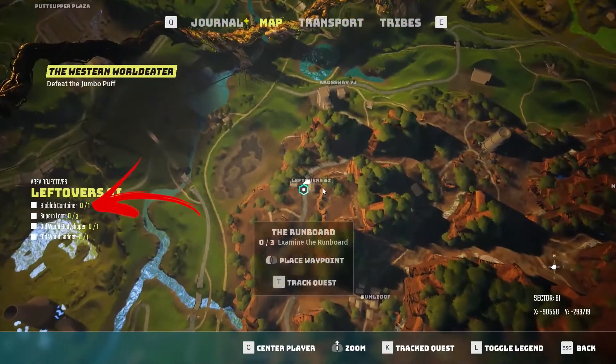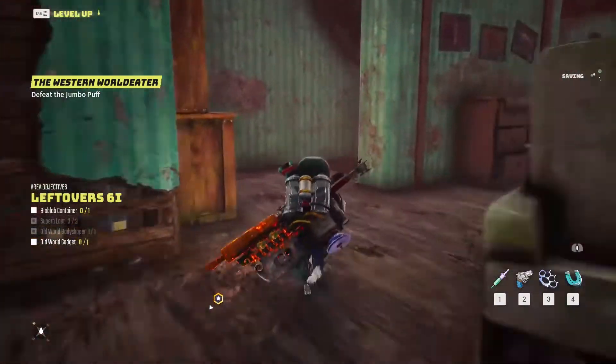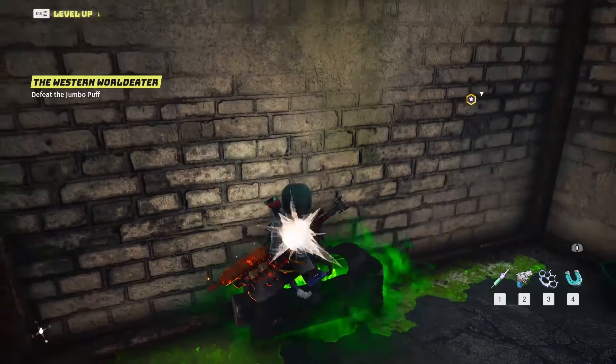In Leftover 6E, there is a BioBlob container. Get to the right building. Access the cellar using the stairs on the left, where at the end of the room on the left you can collect the BioBlob container.